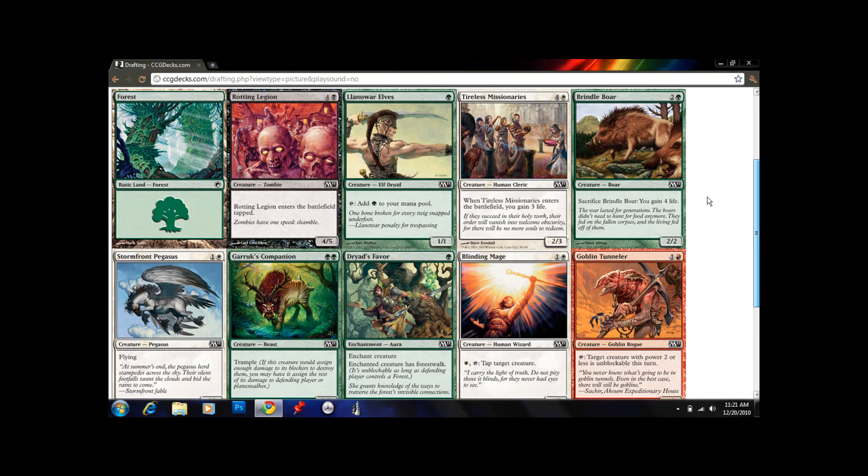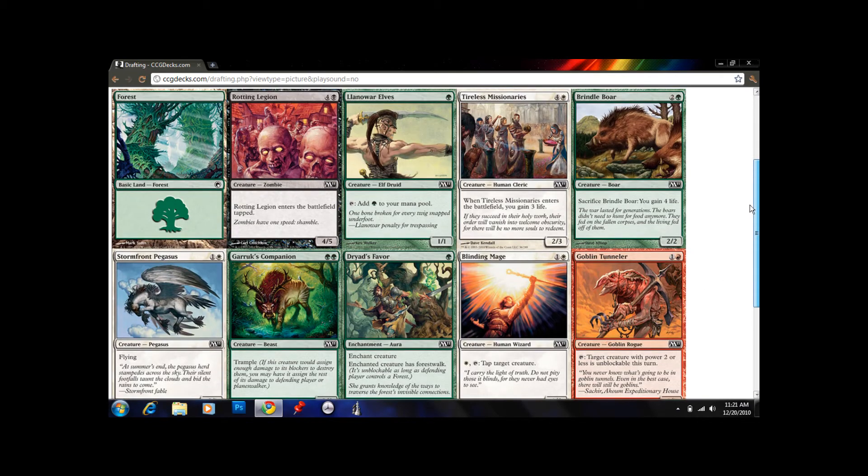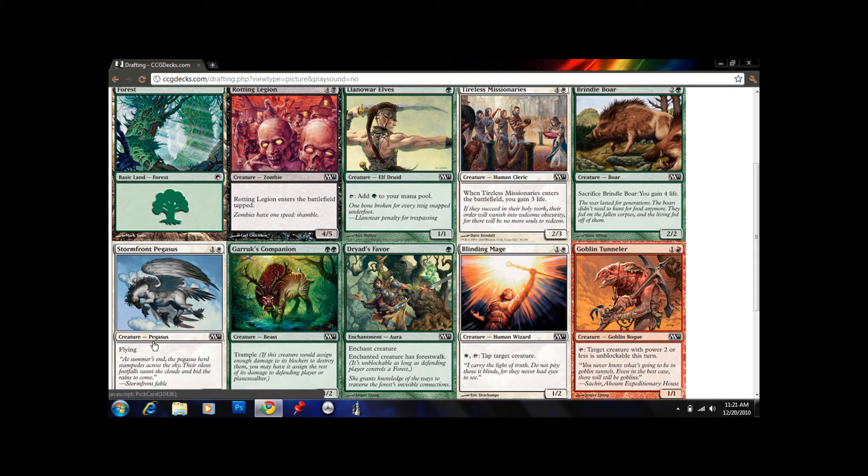Other than the Llanowar Elves, Diabolic Tutor is okay — you can search for any card you want, so if you have a really awesome card in your deck it's a good card to play. I see two powerful white cards here: Blinding Mage and Stormfront Pegasus. Blue-white is always a good combination, one of my favorites in Constructed and in Draft. I think I'm going to take Blinding Mage though, because it taps opponents' creatures — that's a more slow, defensive thing that works well with Air Servant, which also can tap opponents' creatures. Stormfront Pegasus is more of an aggressive beatdown creature, and we're going to be playing a slower deck.